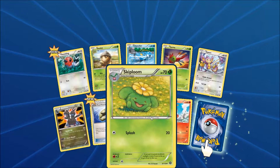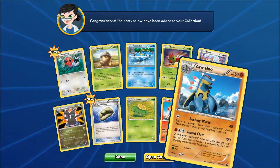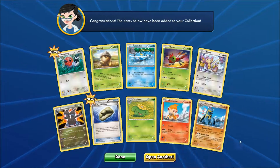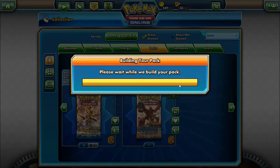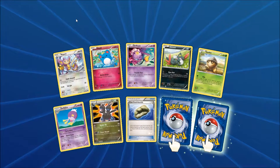We have a Fletchling, C-Dot, Clauncher, Yanma, Aipom, Zoelius, Claw Fossil, Aerodactyl, Skiploom, Chimchar, and Armaldo.